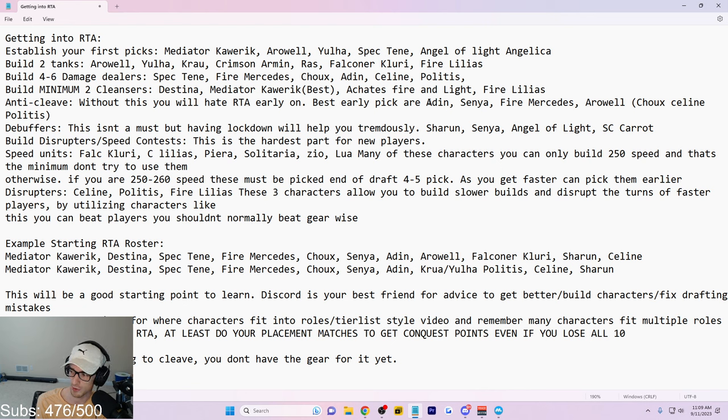Those two characters have a lot of potential because of the RTA meta change over the last two weeks — I didn't know that when I was making the guide. Characters come in and out of the meta. Building some of these characters, they're not going to be usable later, or maybe not for a year, and then they'll get buffed. That's one thing with Epic 7 — it is constantly changing. Debuffers are nice but you don't have to build them to play RTA well. Having Shirun is a huge game changer once you learn how to play her.